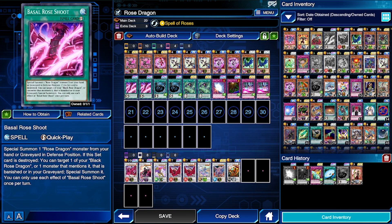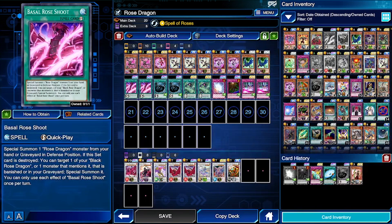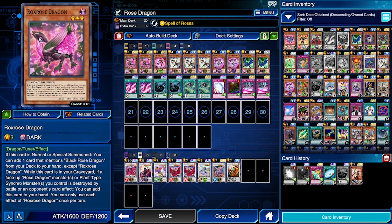You can only get Rocks Rose Dragon through super rare dream tickets. I had to wait until I had super rare and ultra rare dream tickets for Basil Rose Shoot and Rocks Rose Dragon, which took forever because those are very hard to obtain — we get them maybe twice a year. That's why it took me a little over a year to build this deck, since I'm working on multiple decks at once.